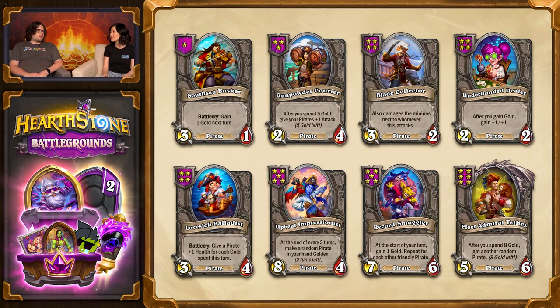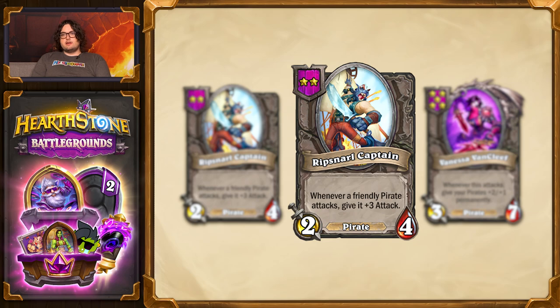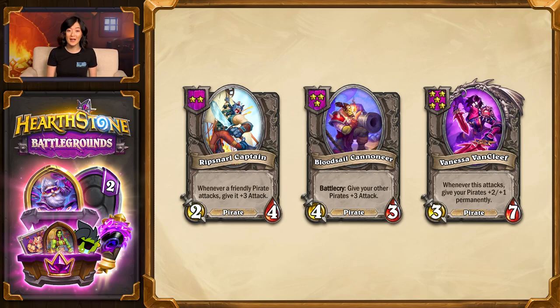Pirates are still very strong. We're also making a few tweaks to existing pirates, starting with Rip Snarl Captain, which is going to go all the way down to Tier 2. Whenever a friendly pirate attacks, it's only going to give it attack. This gives pirates a build-around minion on the lower tiers with early synergy for things like Scallywag. We're also bringing back Bloodsail Cannoneer, which is great to find while cycling through using your gold to refresh, and it'll be generated by Fleet Admiral Tethys to help your Blade Collector get bigger and stronger.